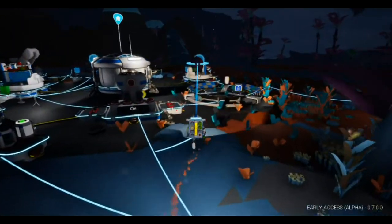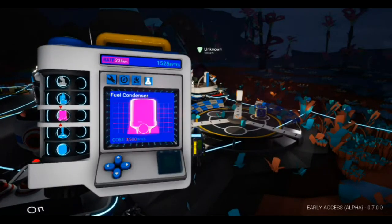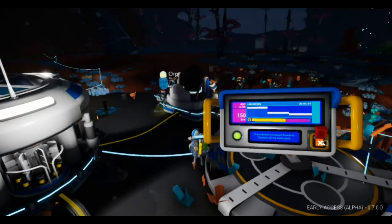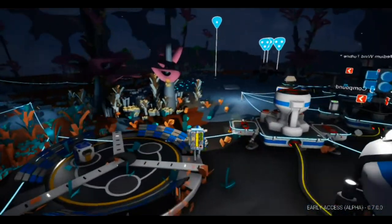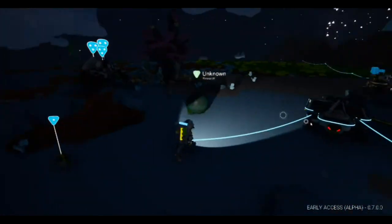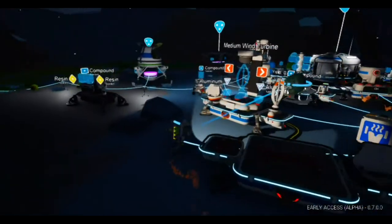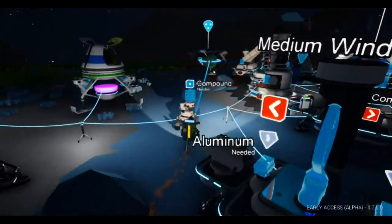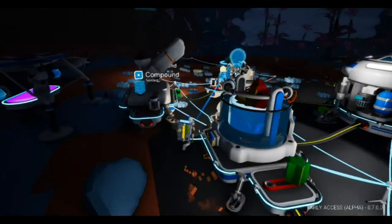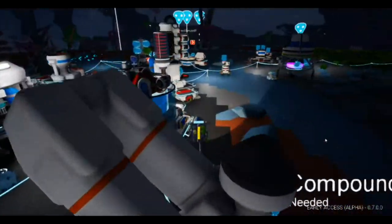Here we go. I'm going to place this one right in here - there we go - and research that. Then we're going to grab this other one and put it in the other researcher so that we can start getting those bytes. We also need to make some more wind turbines because they work when it's windy out and can sometimes produce energy at night time. Not bad, 700 bytes right there.